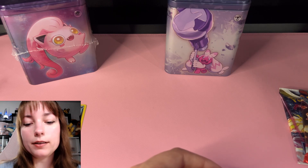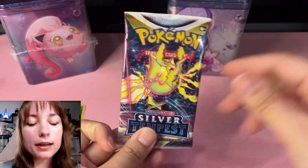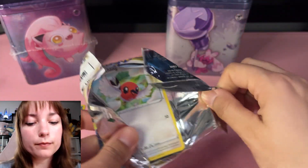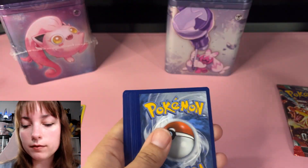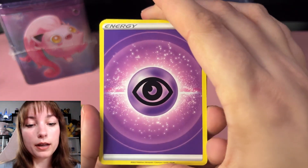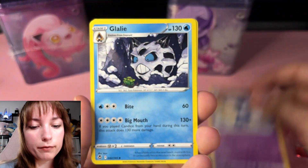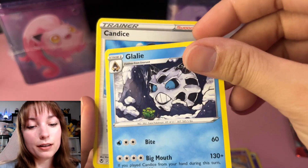Let's try Silver Tempest. I actually never opened a lot of Silver Tempest so let's see if I get something cool. One, two, three, four to the front — we've got basic energy, Meowstic. Look at that — Meowstic is such a cutie, one of my faves from X and Y. Yes, I have a lot of favorites. Let's see — Glalie...